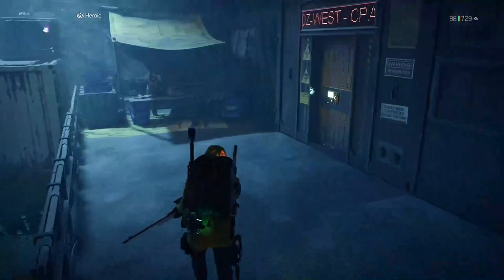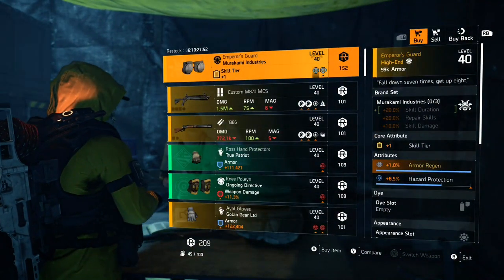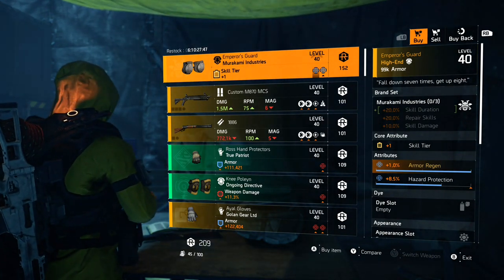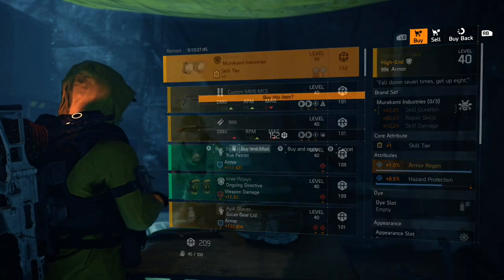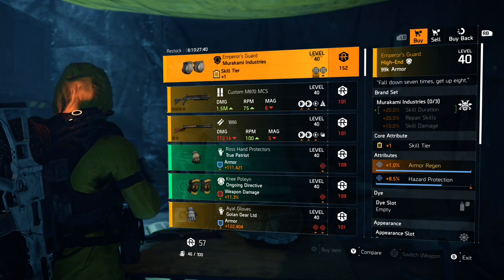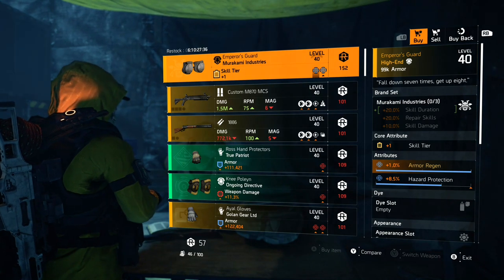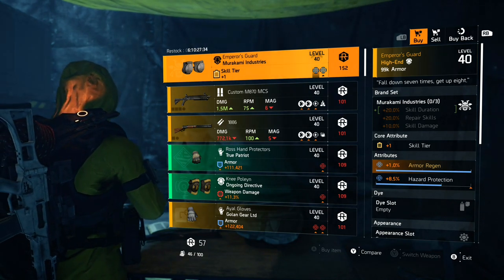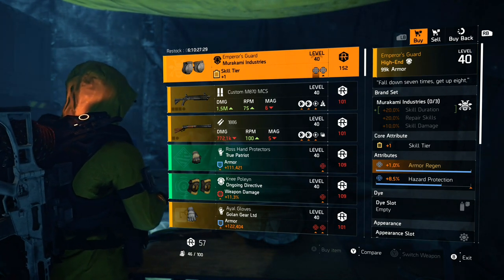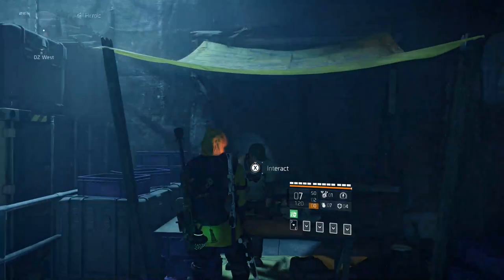Pretty much doesn't get better than that on Emperor's Guard knee pads. Come to DZ West and make sure you get these Emperor's Guard knee pads. The only caveat - and yes I did save it to the end - is that they cost 152 DZ resources. The only way you can get DZ resources is from the DZ, so a lot of you that hate doing dark zone are going to have to do that in order to buy this.